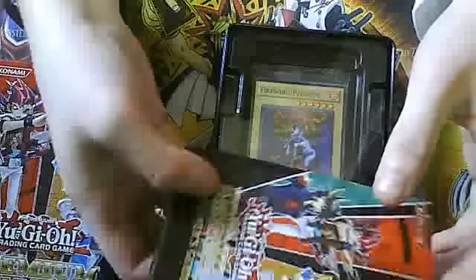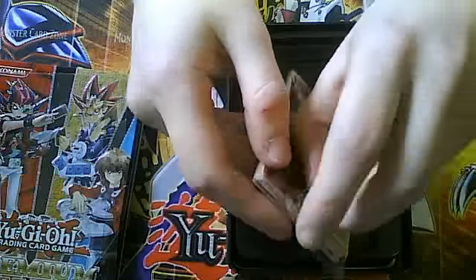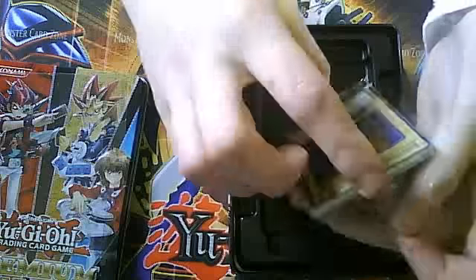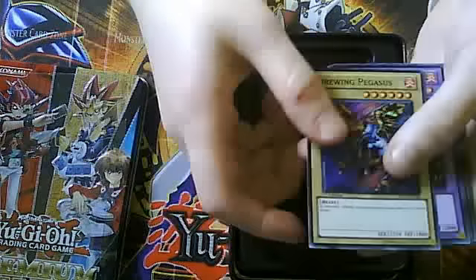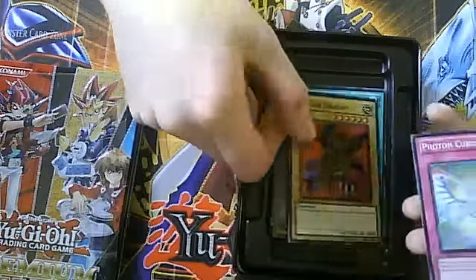Nice tin. Beginner's Guide — fold out Beginner's Guide. And let's see what's in the pack. So fancy packaging like in the Legendary Collection 2, unfortunately. Let's see: Firewing Pegasus, Meteor Black Dragon, Fiend's Mirror, Beastly Mirror Ritual, Meteor Dragon.